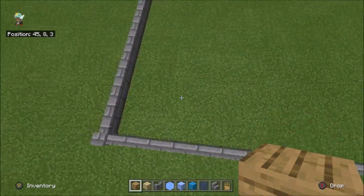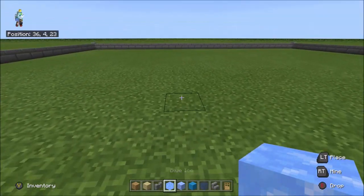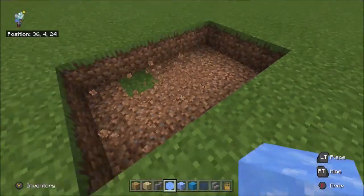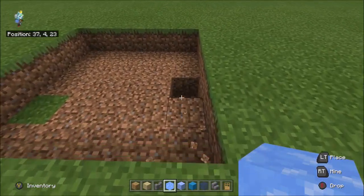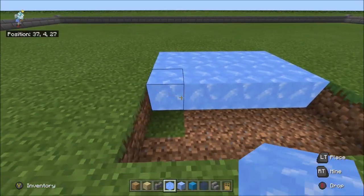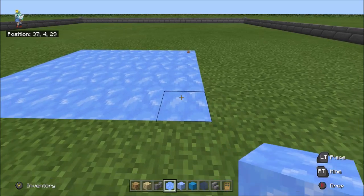So probably in the middle I've put some ice - the channel's called Icy Puddle so it makes sense to have ice like this. I should put some blue ice in here. Okay, let's go.